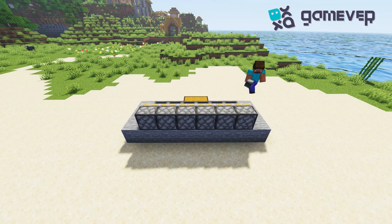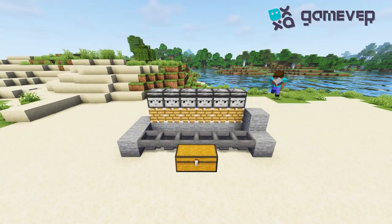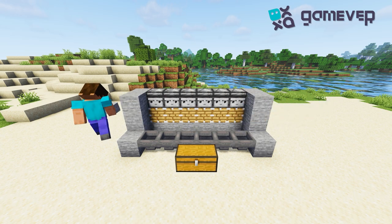Then install the pistons and the observers, and place the redstone dust behind the pistons. Continue the construction with stone and glass blocks.